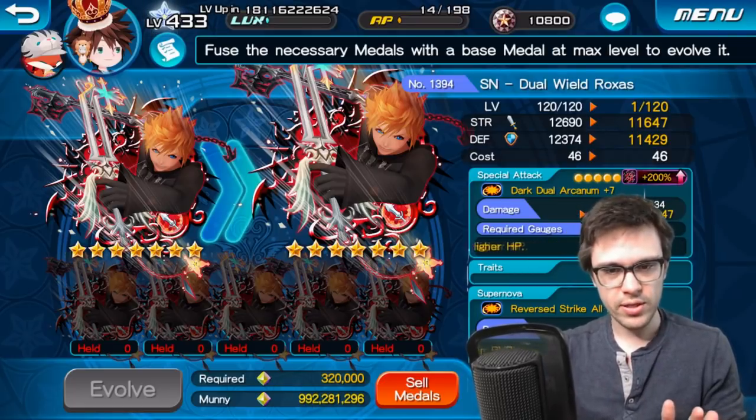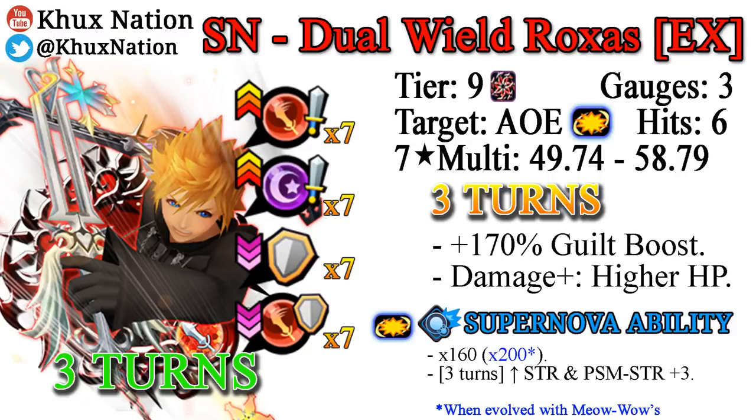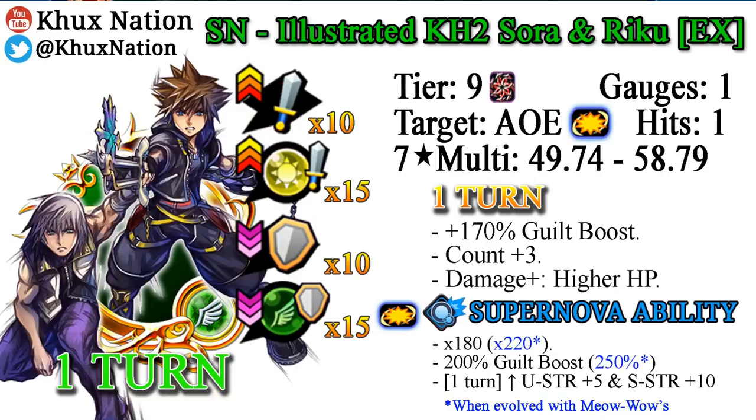Aside from multipliers, their buffs and debuffs have also been significantly increased. Dual-Wield Roxas got all of his buffs and debuffs increased to seven tiers, whereas Illustrated Kingdom Hearts 2 Sora and Riku EX also got their buffs and debuffs dramatically increased — especially Kingdom Hearts 2 Sora and Riku — because having plus 15 upright straight from the get-go can be pretty good. Granted, most tier 9 medals already have that luxury anyway, so it's not that big of a deal compared to other tier 9 medals, but in terms of an upgrade from its 7-star form, it's a huge upgrade.